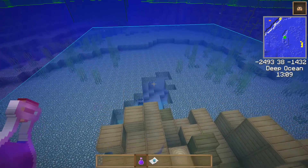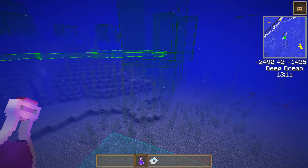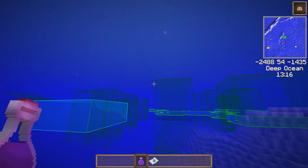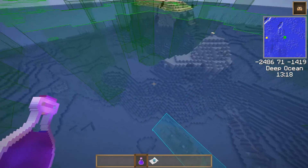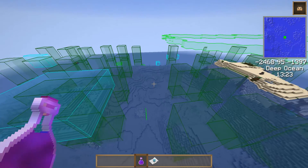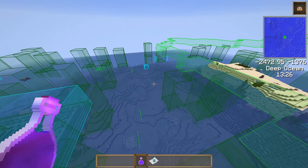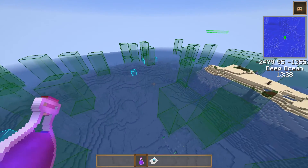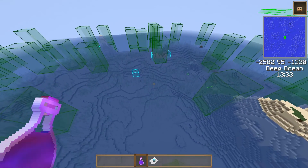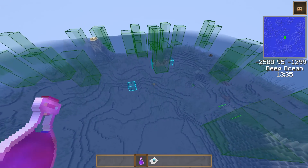It's actually a very convenient way, with the bounding boxes like this, to quickly move between various different ruins in the ocean. Although they are visible, it's not so obvious.